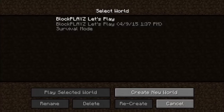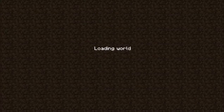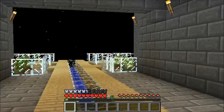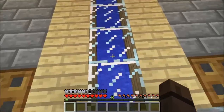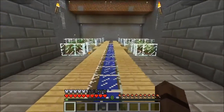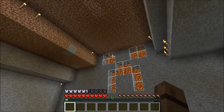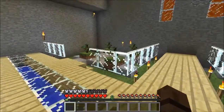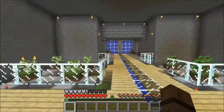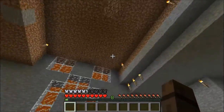Hello guys, Block Place here playing Minecraft 1.8.3. Let's play - selected world. As you can see, I've decorated my tree farm. I've been working on and cleaning this up and made this creeper face - yeah, it's a creeper. I've smoothed all of it and the work is done.